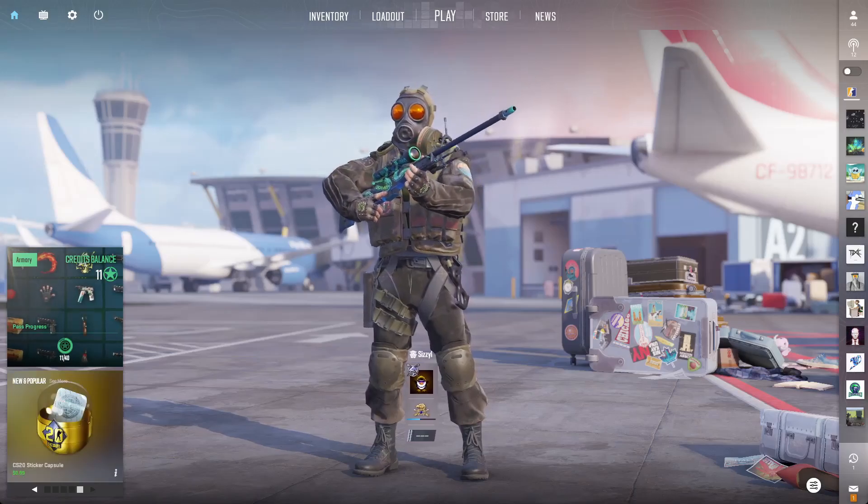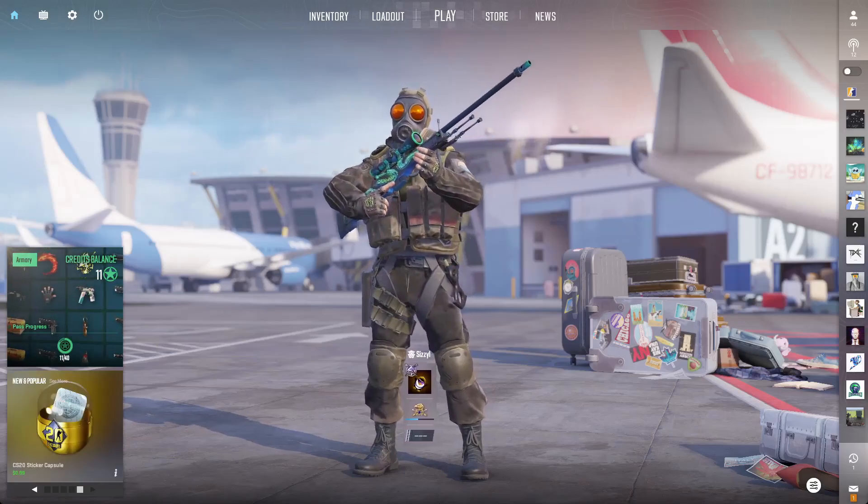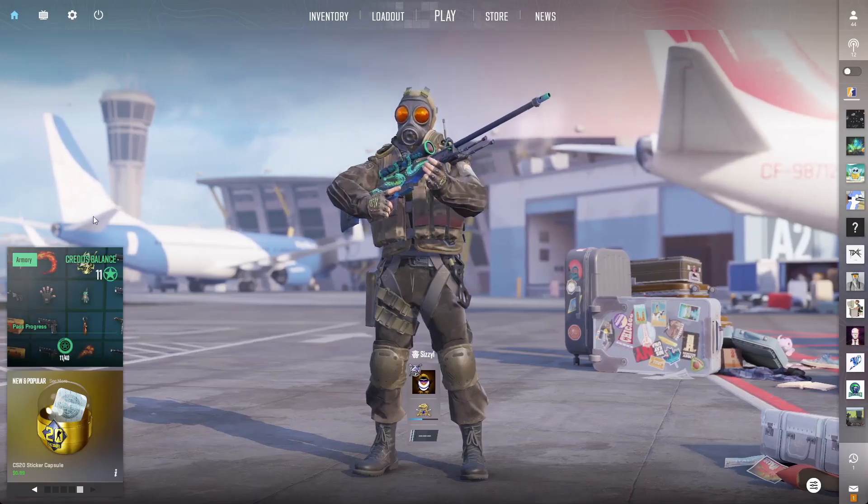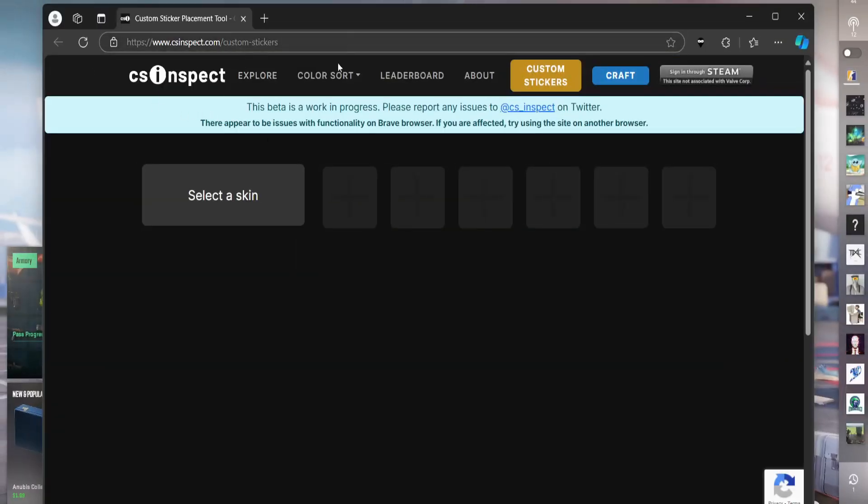It lets you kind of just see what you're maybe about to buy — whether it be stickers, skins, crafts, whatever. Just a really convenient way. So all you want to do is open up your web browser of choice and go to csinspect.com slash custom stickers, which I'll have linked in the description.